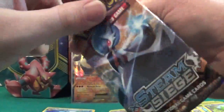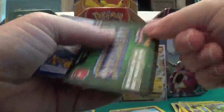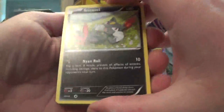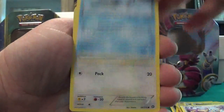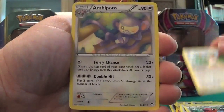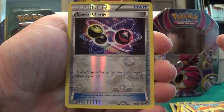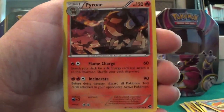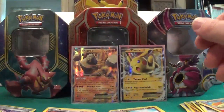Alright, let's go into the Steam Siege packs and see if we can get another ultra rare. Get that code there. So we have a Sneasel, Yanma, Aipom, Clauncher, Fletchling, Hawlucha, Ambipom, Rapidash, a reverse Special Charge — that's a good card — and a regular rare Pyroar. Nothing exciting, but Special Charge is not bad, playable in most Lightning-type decks.